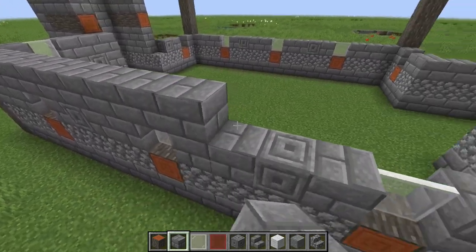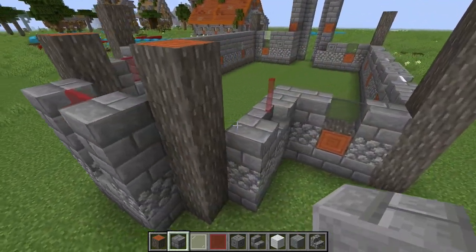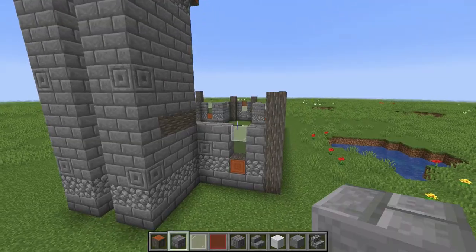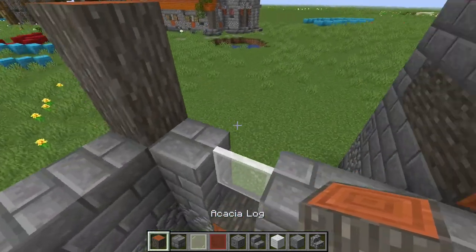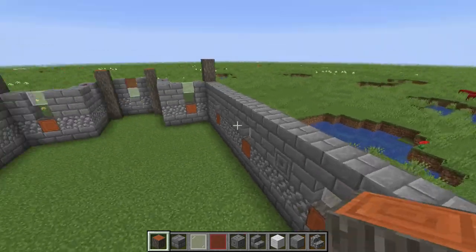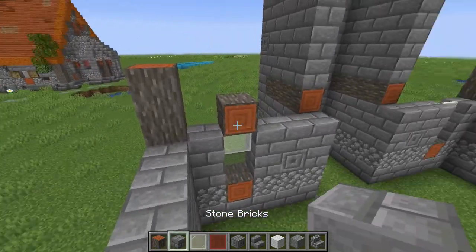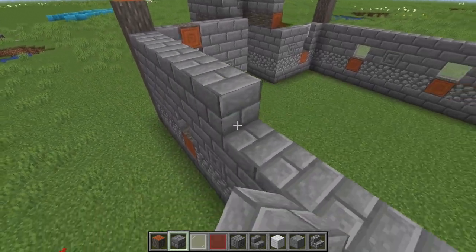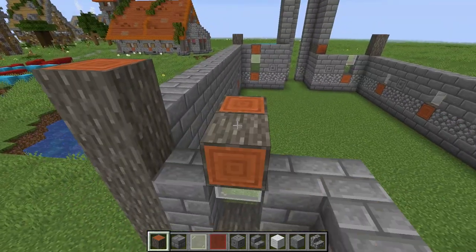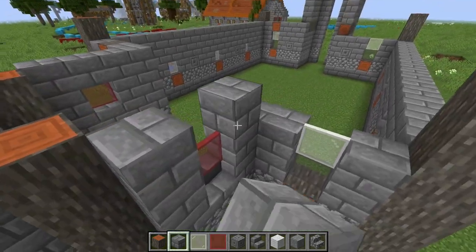Continue all the way around connecting the windows. White on top of the double windows, the rest stone bricks. The next layer is also easy: on top of these double windows add another acacia log facing outwards to top it off. Same on the back, and the same on the other side. Then simply fill everything in with stone bricks all the way around.